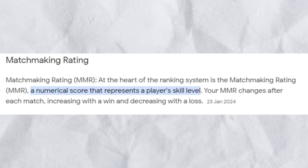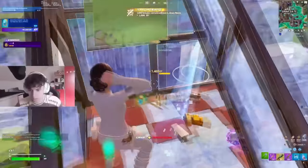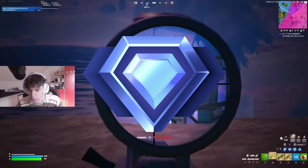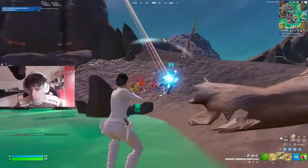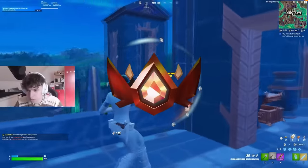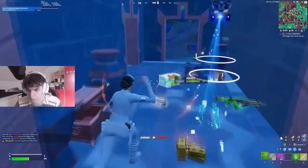MMR also helps match you into the correct lobbies. But in Fortnite, rather than giving each person an individual hidden MMR, your MMR is actually public — it's literally just your rank. So when entering a game, you lose a certain percentage of points based on your rank, which is pretty much just a bus fare. A Bronze player might lose 5% points, where a Champion player might lose 30%.